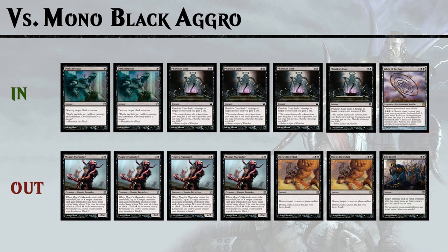In the mirror match you can bring in Dark Betrayals, Pharika's Cures, and Whip of Erebos for removal and life gain. We bring out Mogis' Marauder since intimidate isn't good against black cards, and Hero's Downfall is a slow removal spell. Bile Blight is also awkward because it can kill your own creatures.